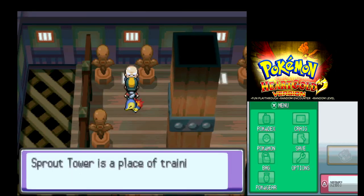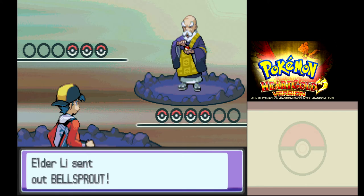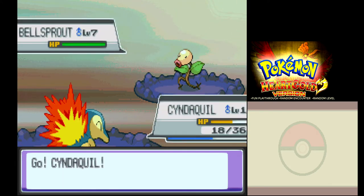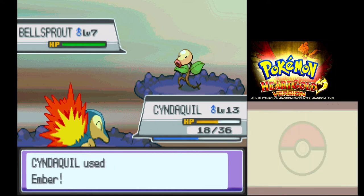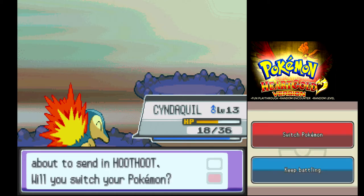I'm also going to restrict myself to only using Poke Balls when catching Pokemon, just to make it a bit difficult. I'll beat the elder so that I can finally go and get the first gym badge. And of course I'm going to be putting a random level on when I get Pokemon to level 30, because I'm not going to stand a chance against any level 70 Pokemon regardless.